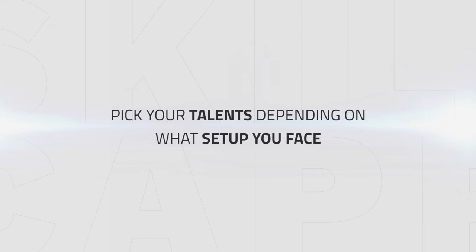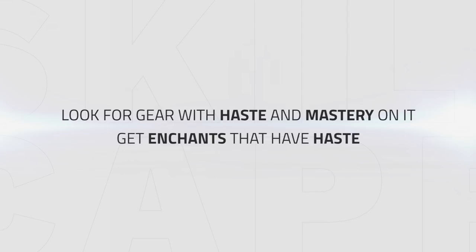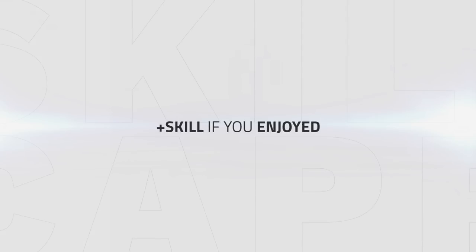The playstyle for Unholy Death Knights remains the same. Pick your talents based on what setup you face, look for gear with Haste and Mastery, get enchants with Haste, and try to get one of each Azerite trait: one Cancerous Wounds trait, one Festering Doom trait, and one Festermite trait. That's gonna be it for this guide — please let me know what you think in the comments, leave a like if you enjoyed it, and I'll see you next time.